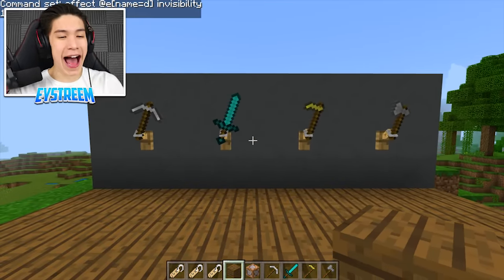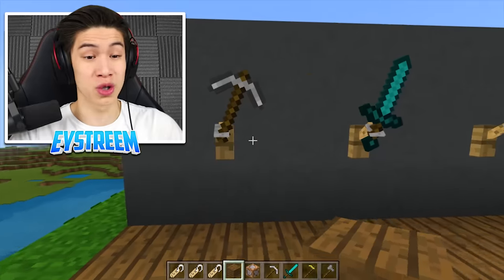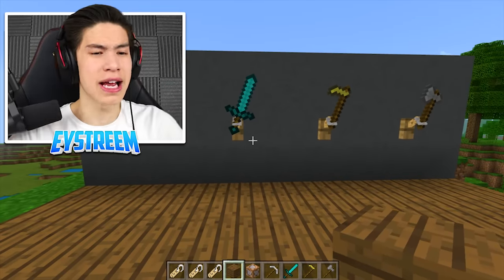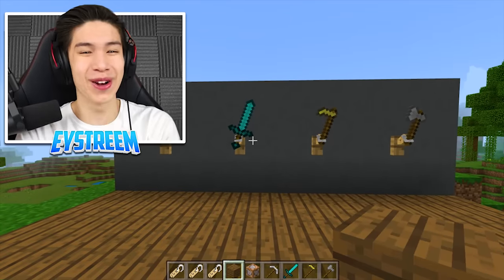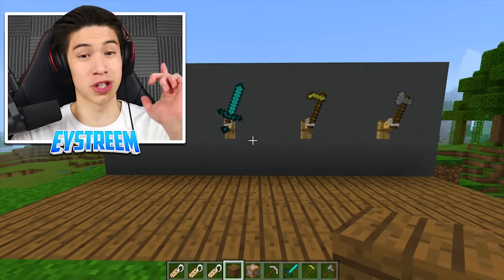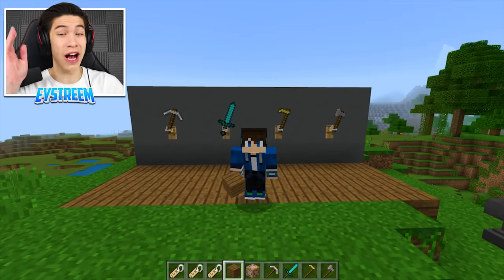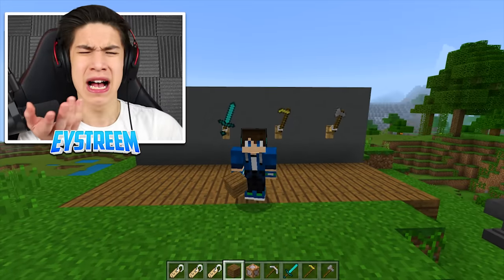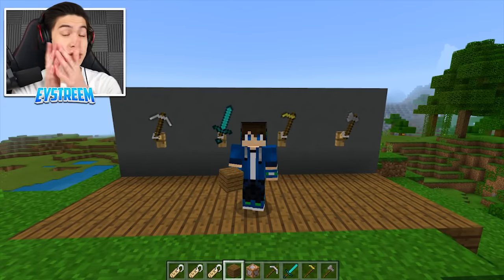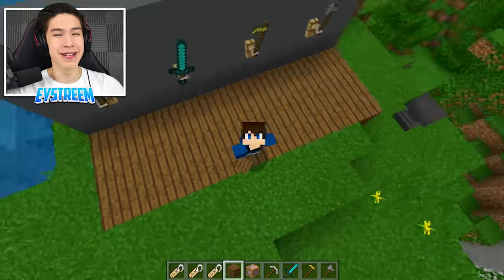Does that not look absolutely lit? It looks super cool, and of course when you make this for yourself, you can put the tripwire hooks right next to each other or as far apart as you want — put them anywhere on the walls you like. It doesn't have to be in these exact positions, it's totally up to you to customize. They look absolutely great as a decoration or just to show off to your friends. I hope you enjoyed today's video — make sure to subscribe for more tutorials just like this and hit the bell icon. EYStream out, bye!